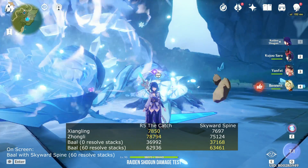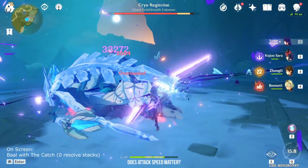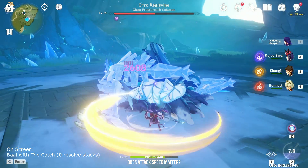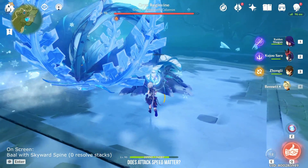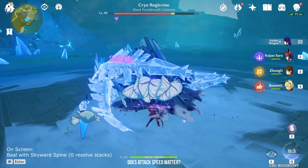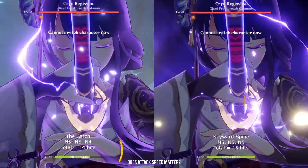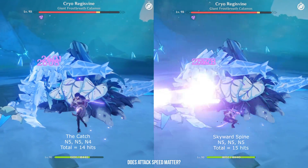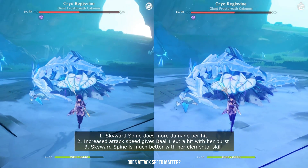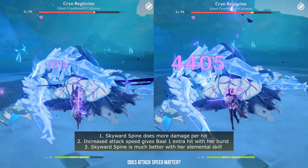In terms of damage, Skyward Spine is better, but that's not all — it also adds attack speed. I want everyone to count the number of normal attacks Raiden does during her elemental burst. With The Catch: 5 hits, then another 5, then 4 — her burst expired before the 5th hit, so 14 total. With Skyward Spine: 5, then 5, then 5 — total 15 hits. Skyward Spine not only does slightly more damage, it also allows Raiden to do 1 extra attack during her burst due to increased attack speed, and is also significantly better with her elemental skill. For these 3 reasons, Skyward Spine is slightly better than R5 Catch. Even without the damage difference, the extra attack and more elemental skill damage add up.